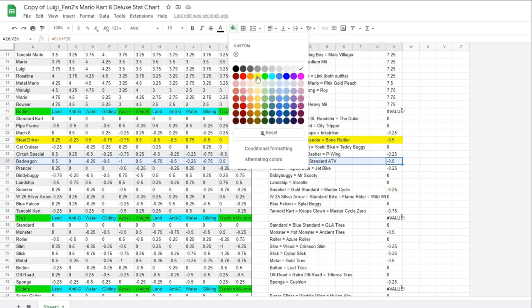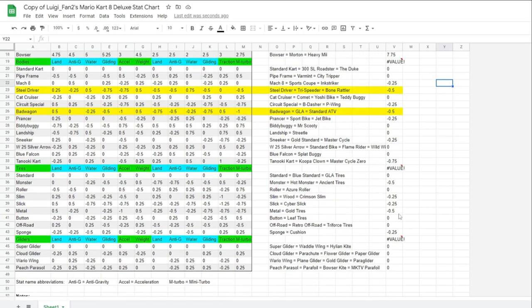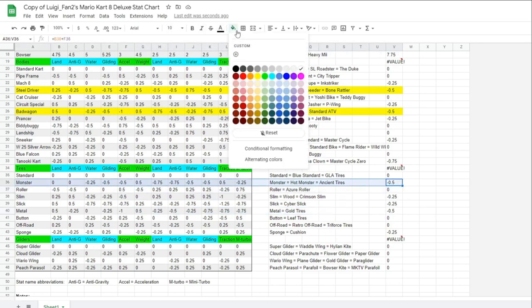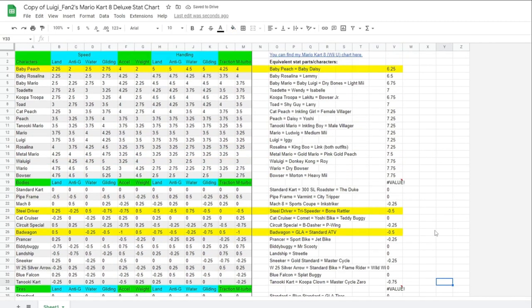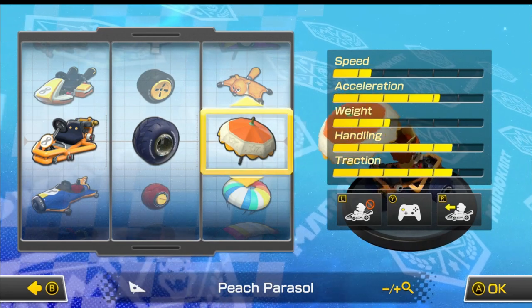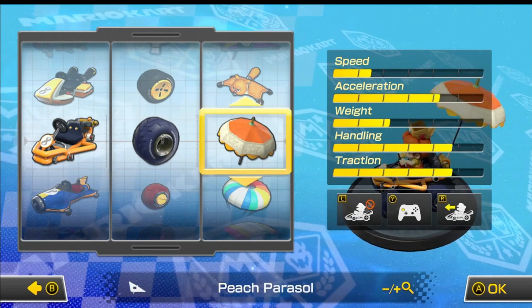Editing Charlie cutting in here. Apparently I forgot how to read while preparing for this, because clearly the pipe frame is not the worst kart. The steel driver or the bandwagon are just worse — only by half a percentage point, but still. I'm dumb. Anyway, there are a few parts in the game that are functionally identical to these, so I just picked the one that looks the dumbest.